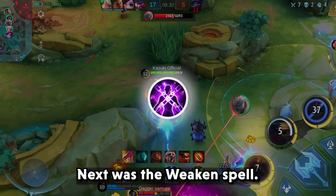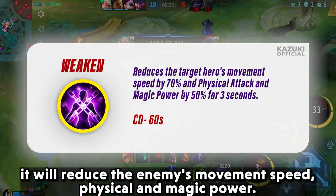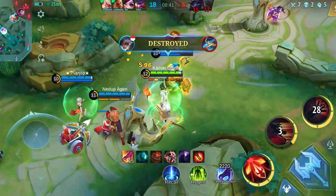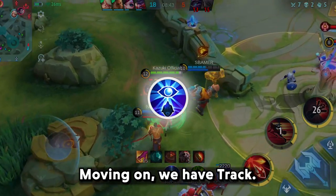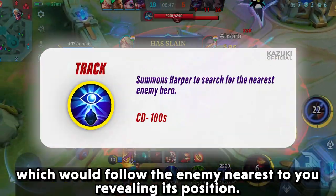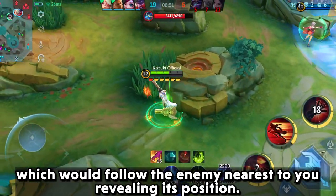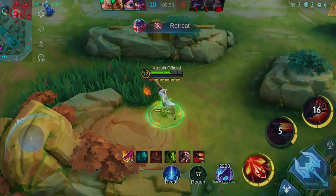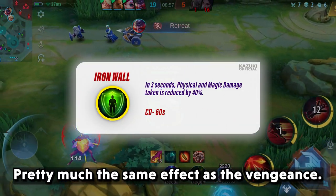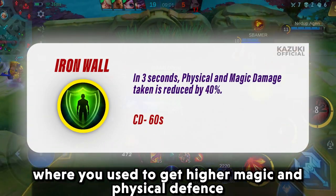Next was the Weakened Spell. When used, it would reduce the enemy's movement speed, physical, and magic power. Moving on, we have Trek, which used to summon a harpy that would follow the enemy nearest to you, revealing its position. And at last we have Iron Wall, which had pretty much the same effect as Vengeance, where you used to get higher magic and physical defense.